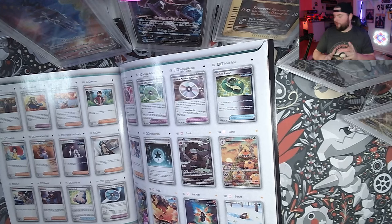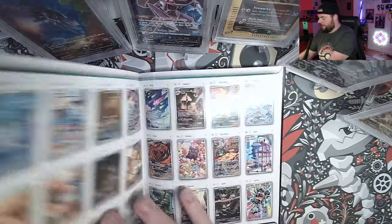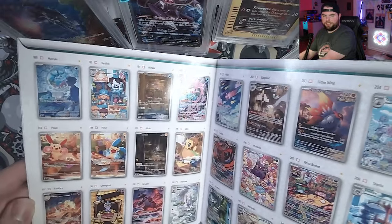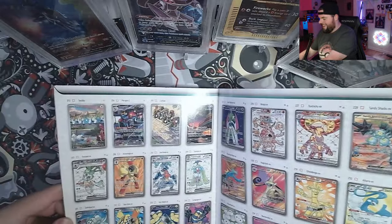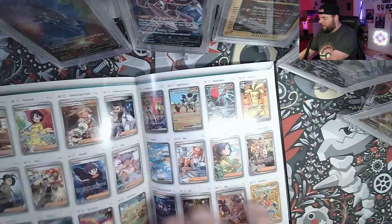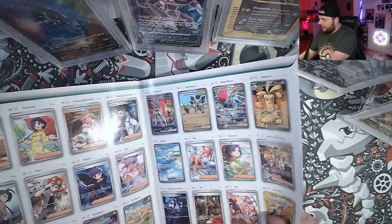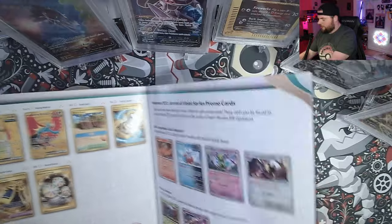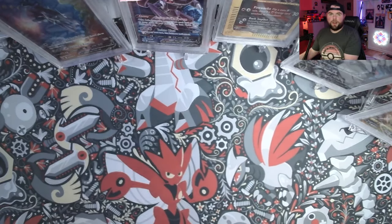Before we rip into these packs I just need to show you how many illustration rares and secret illustration rares there are in this set — this is bonkers. Like there are pages of illustration rares and secret illustration rares. Let me know in the comments if you see a card you just have to chase. Personally, as a huge Aegislash fan, I'm going for all the Aegislash cards — my boy Aegislash finally coming back to the TCG. So again, let me know what card you're chasing the most and let's jump into the contents of this ETB.